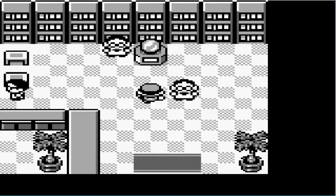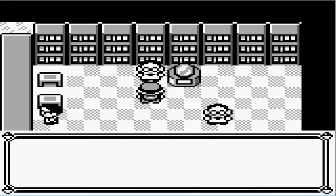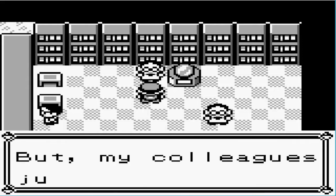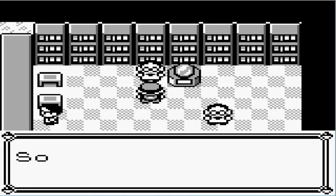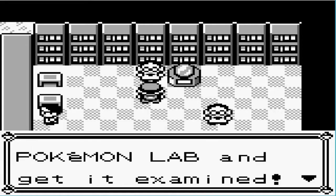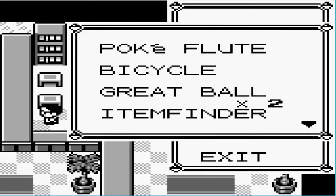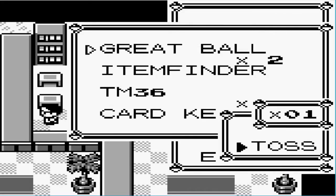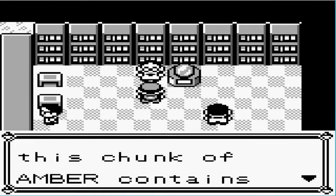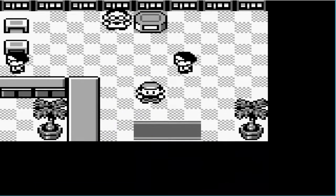And this, ladies and gentlemen, is where you get... this chunk of amber contains Pokemon DNA. It would be great if Pokemon could be resurrected from it, but my colleagues just ignore me. So I've asked a favour of you — to take this to a Pokemon lab and get it examined. Do you have space for this? Well, this is where you get Aerodactyl. I thought Aerodactyl was a cool Pokemon, might as well get this — just toss the Great Balls. And gimme it. There we go, thank you very much.